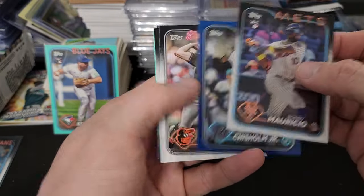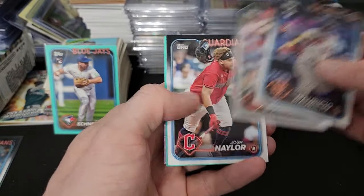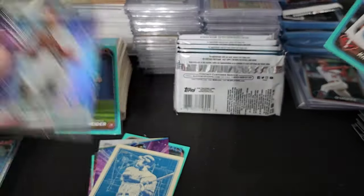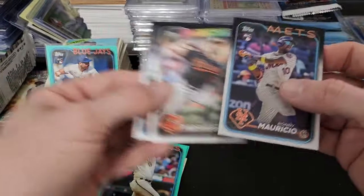I'll set up this Gavin Williams — my brother-in-law will need an Indians team set, and whoever else needs anything, any fills, let me know. I've got a whole lot of it, but a lot of it's getting shipped off in a bulk sale. I'm going to hold back some to help fill other sets. Here's a retail blue Mauricio — nice. Jazz Chisholm, that's cool. Kiriloff, and then Ohtani on the Stars of the MLB — not bad.